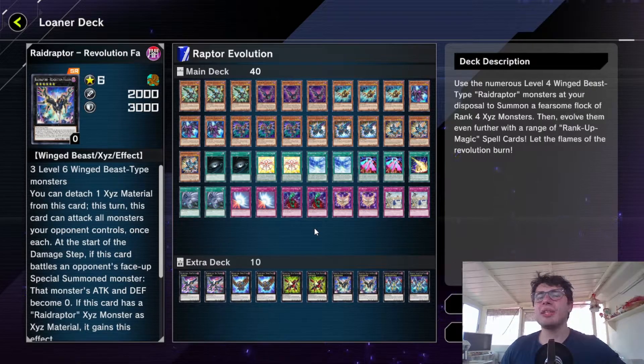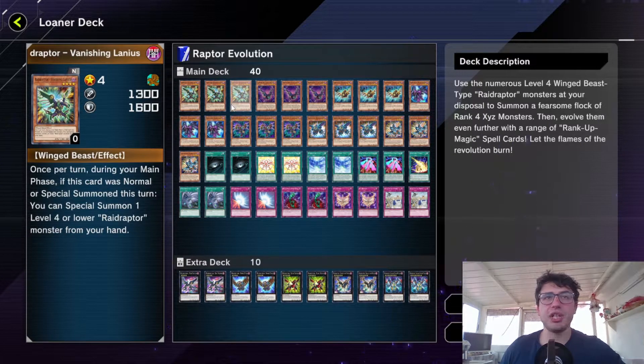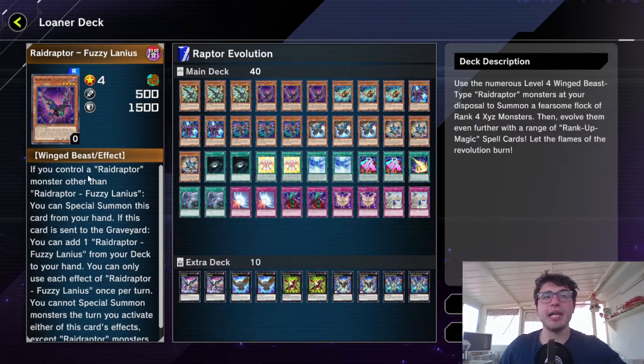You always want to have Fusillanius in your hand — or a Vanishing Lanius — just because these two guys allow you to Xyz summon. Vanishing Lanius: when you summon him, you can use its effect and special summon a level four or lower Raid Raptor from your hand, which is really easy and straightforward. The other guy is Fusillanius — this is even better — because if you control a Raid Raptor, you can special summon him with no summon effect.